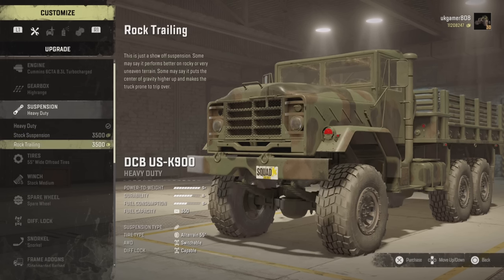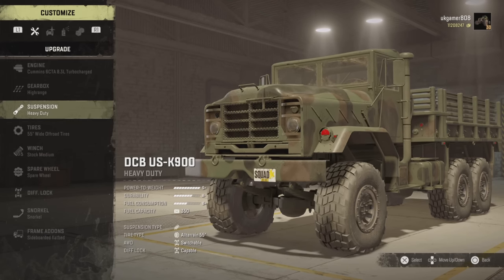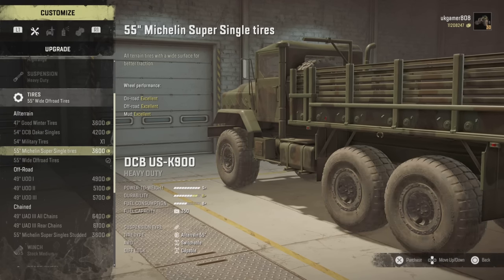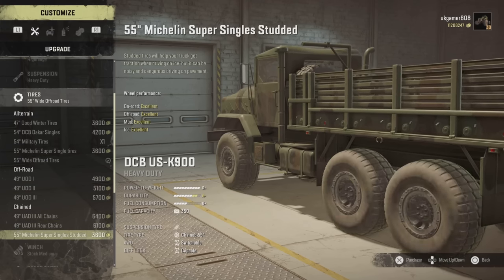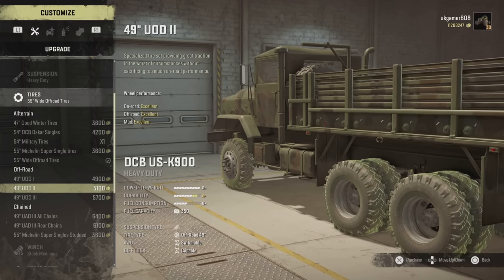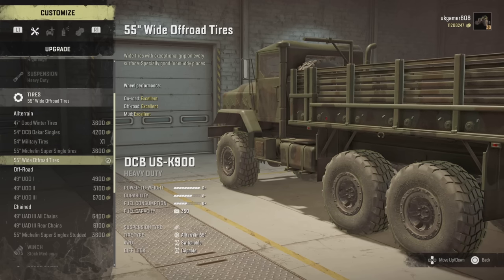For suspensions, before we only had two options — I think we had standard and heavy duty — but now we've also got the rock trailing suspension. Moving on to tyre choices: what I love about the RNG workshop is all their tyre choices. We've got five all-terrains and three off-roads, no mud tyres, but do you really need them? My favourites are the chain 55-inch. Every tyre has an excellent rating, so you're not going to have any issues with any of them.